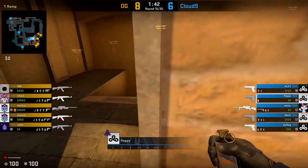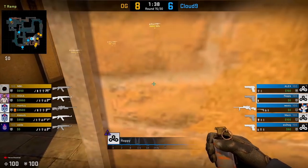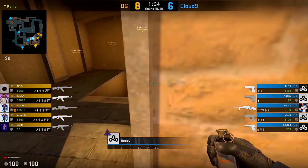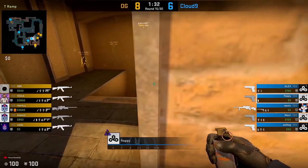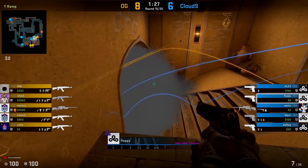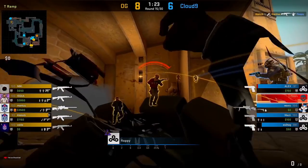Another way to use your smoke more reactively, especially if you're playing close up A ramp, is to simply jiggle peek with the smoke. As soon as any pressure or contact is made, you drop the smoke. Here Floppy, as soon as OG start to throw their A exec smokes, drops that smoke at the bottom of the ramp. What this effectively does is force the Ts to actually use a flash if they plan to push through.